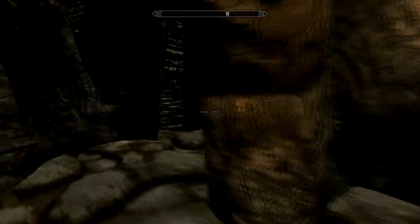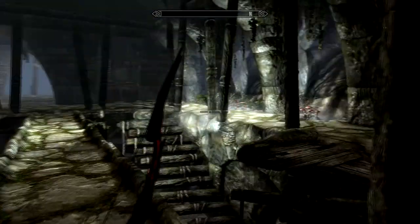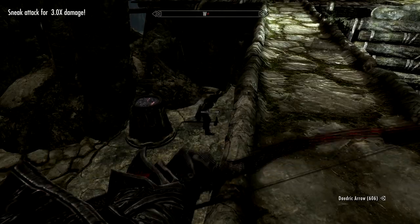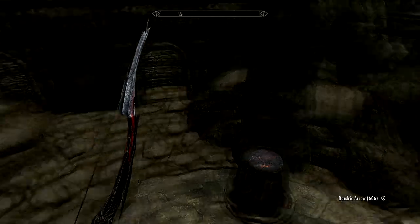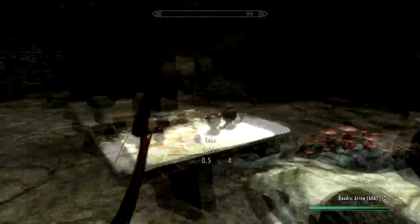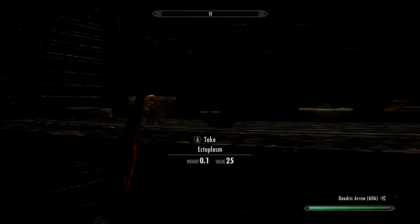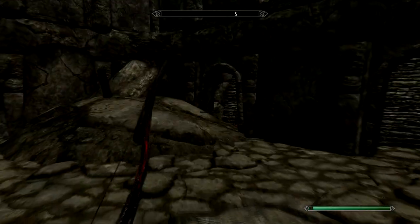I can hear a trap now, so I'm going to take extra care. There's a Deathlord - let's take him out. So I think if we go down here there's a chest. I'm just going to have a look at this alchemy lab. I can hear someone else moving about but I just can't see them. Some ectoplasm, fire salts and void salts are always expensive, so we'll grab those.